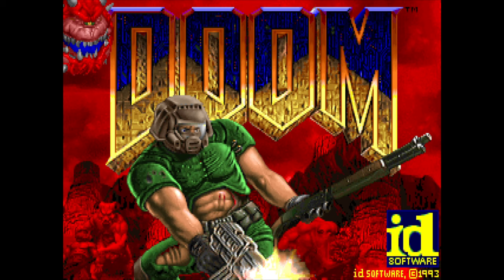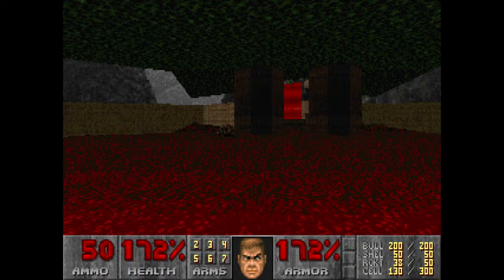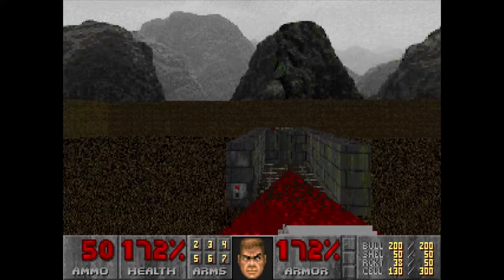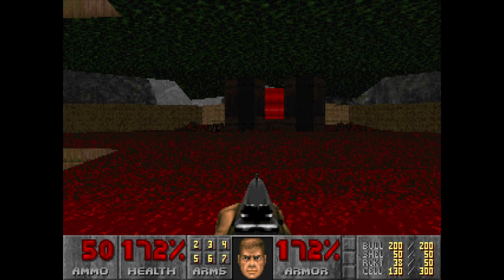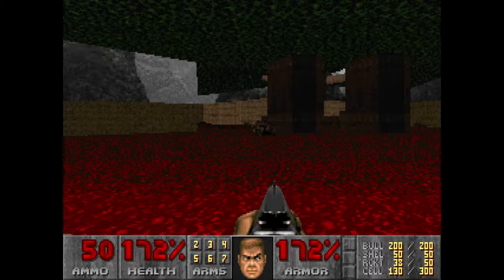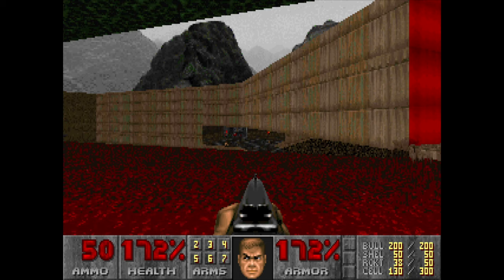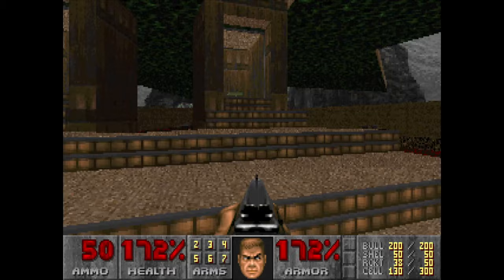We'll start with Doom 1 because it comes before 2 obviously. We're going to E1M8, an old favorite — a map that we've visited quite a few times in this series. I've saved the game at a point where the map is pretty much done. The two barons are dead, the way is clear, so all Doomguy needs to do at this point is accept his fate and go into the unknown. However, there is one little feature that many people don't know about. Yeah, you're probably thinking — it's such a small map, it's so simple, how could you hide something in it? Well, apparently you can.